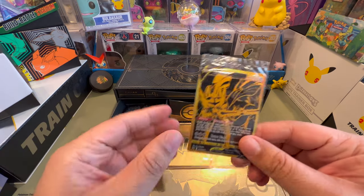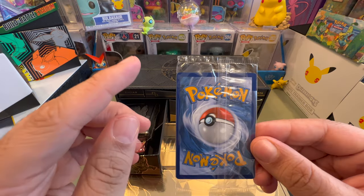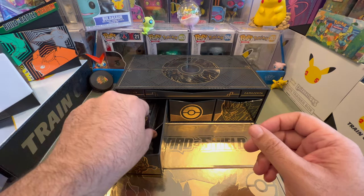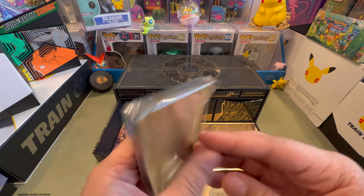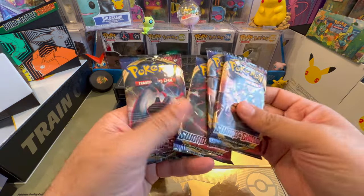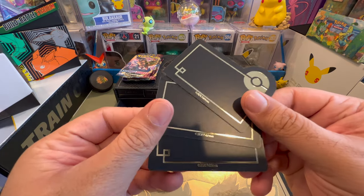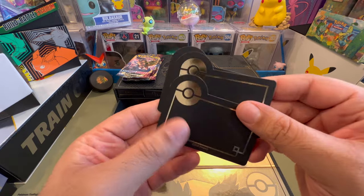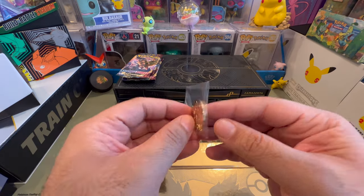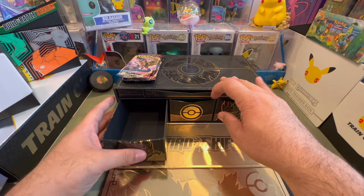Look at this promo — Zacian sleeve. Decent centering, decent quality, a little white corner, but we're keeping this. These are the special Zacian sleeves. We count four Sword and Shield packs. I call these the card dividers because that's how we use them. And look at this beautiful metal coin — this is Zacian as well. Beautiful and heavy, definitely heavy.